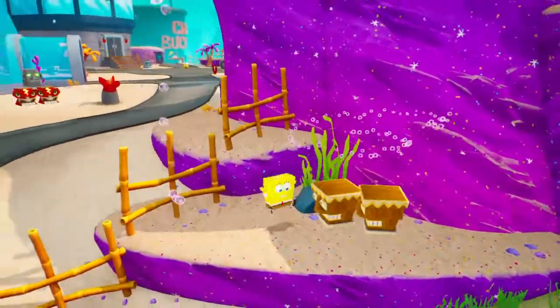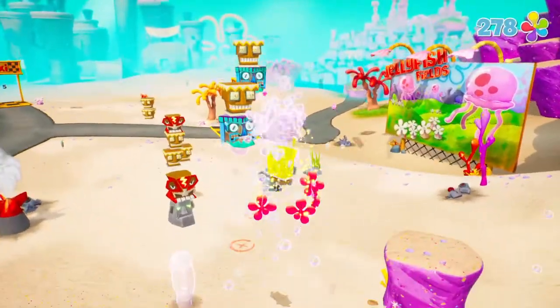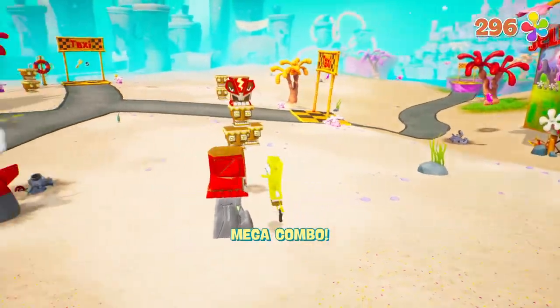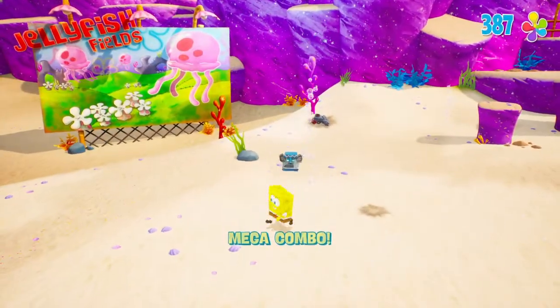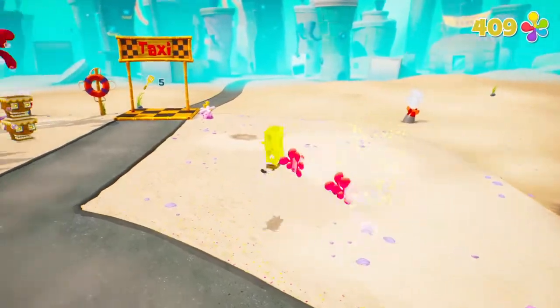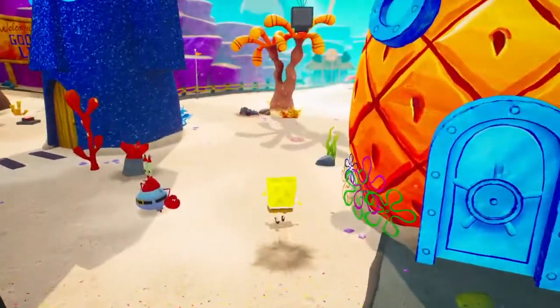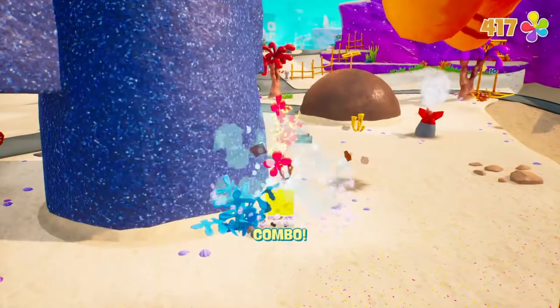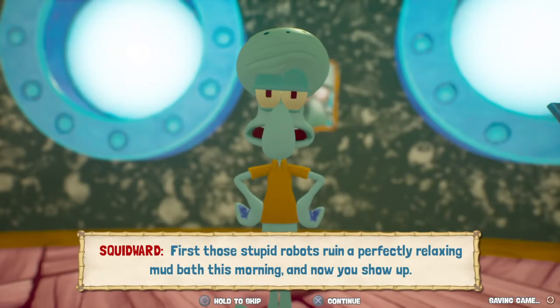We'll go into Squidward's house and then stop this part before heading into Jellyfish Fields. Sneak up — kill him! We shall bathe in the blood of these tikis — if they even have blood, they probably don't. In that case we'll just have to bathe in the blood of Squidward. Squidward, I'm in!